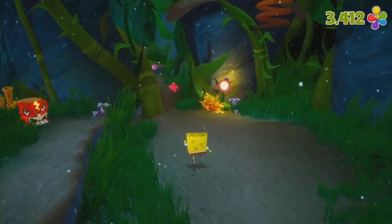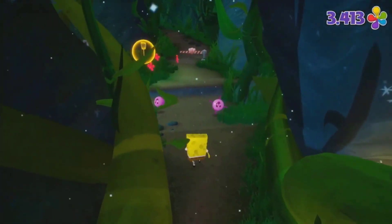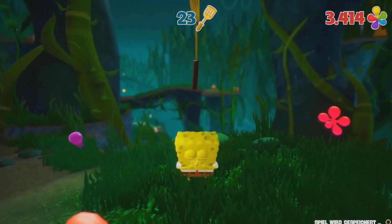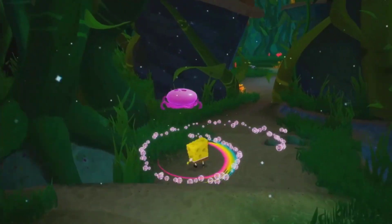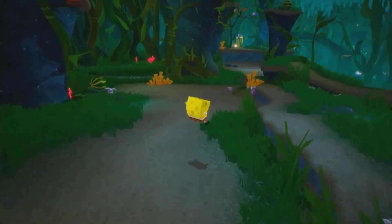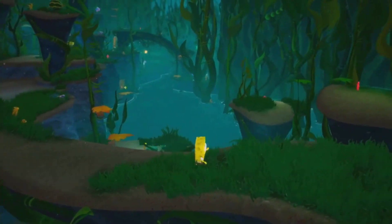Another interesting change I saw is the outline for the golden spatula. Now a golden spatula is covered by a yellow circle with lines all over — it has some sort of special shining effect. Before, in the pre-alpha footage for Jellyfish Fields when SpongeBob acquires the golden spatula, it really didn't have any special effect other than just spinning.